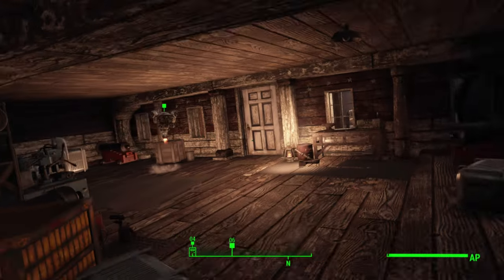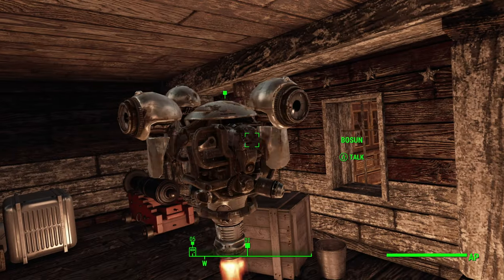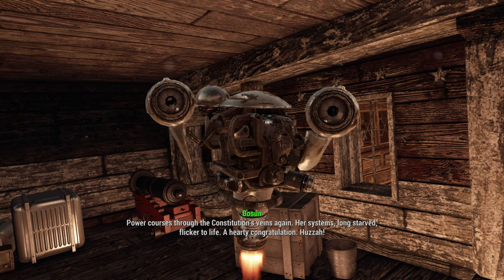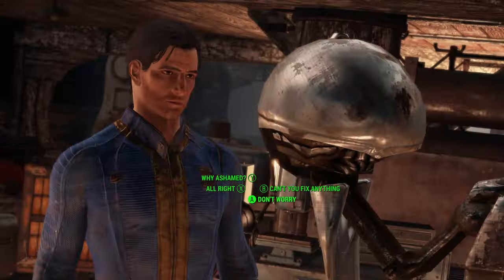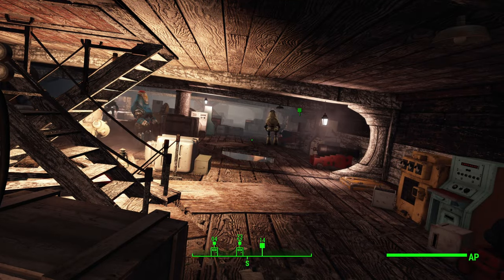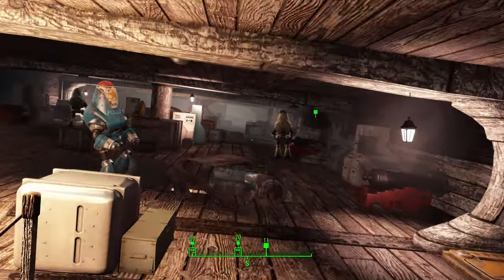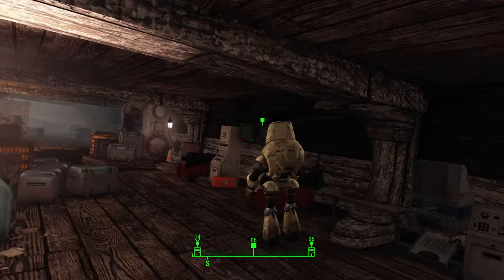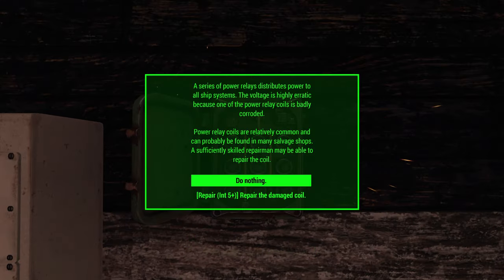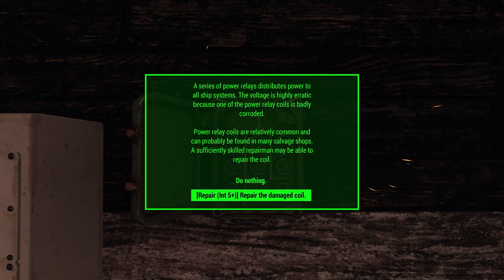Make your way up and speak to Bosnan. Select 'Don't Worry.' After speaking to Bosnan, we need to repair the relay coil. Follow the map marker on the same deck level and access it. You can either go and get a coil, or if you have an intelligence of at least five, you can use the option to repair the damaged coil directly.